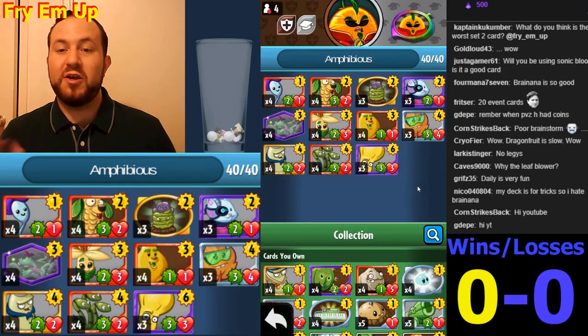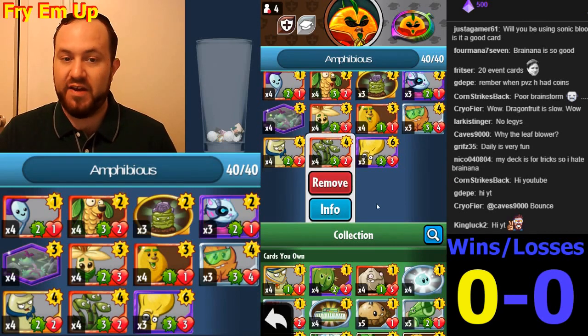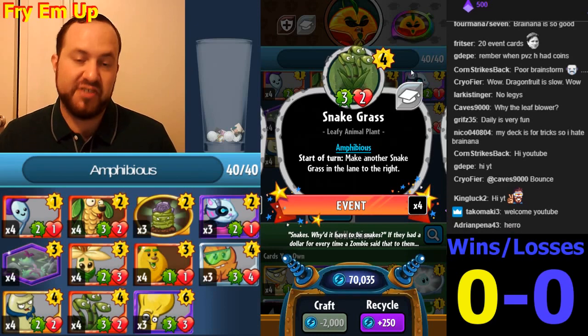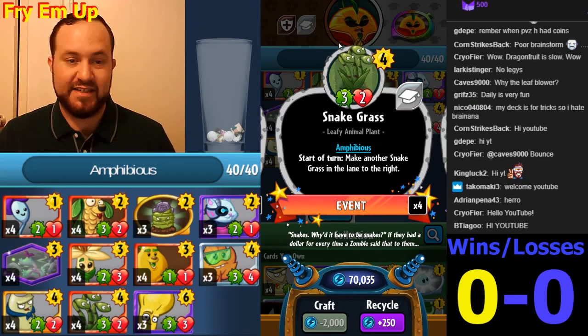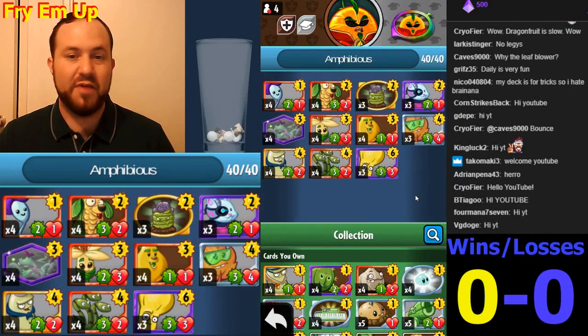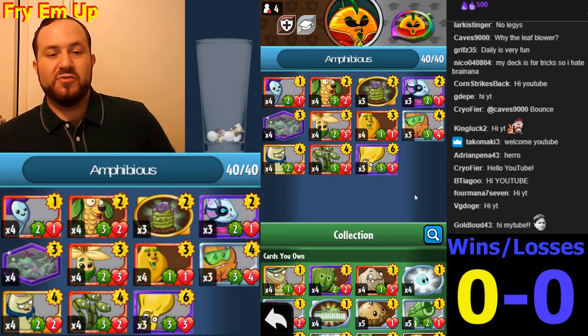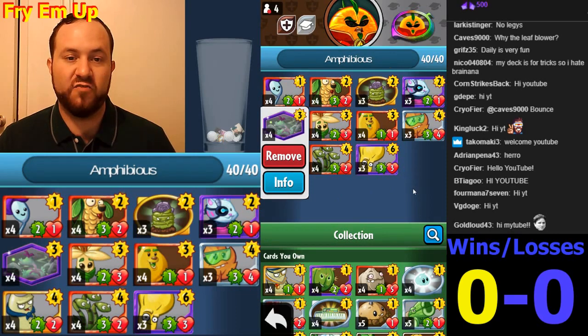Usually what you want to do — one of the most powerful cards in the stack is the Snake Grass. If you can use Snake Grass with one of Citron's powers that protect it, say on turn five, you'll make multiple Snake Grasses. Then you can use your Navy Beans to buff them up, and you can end up with a board that is almost impossible to overcome if you can pull that off.